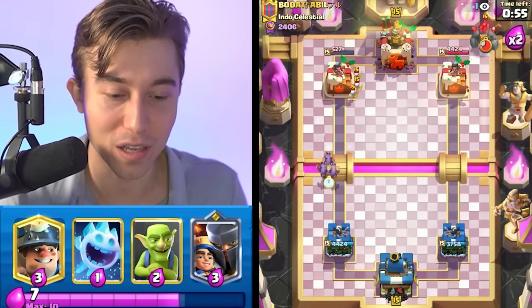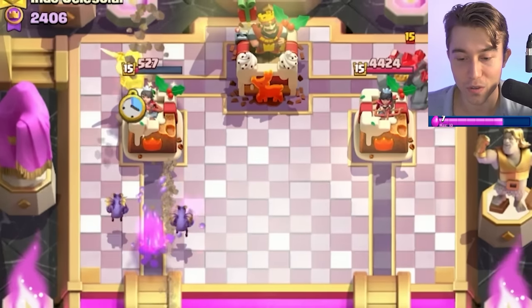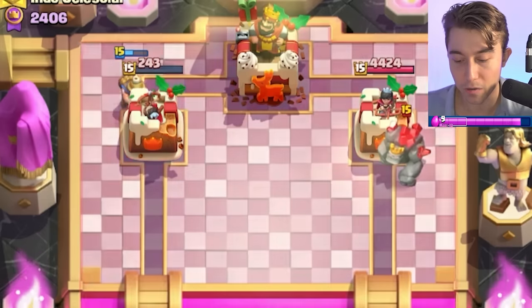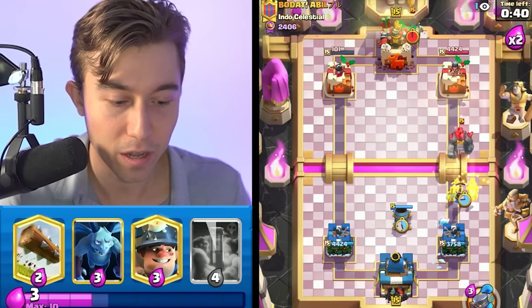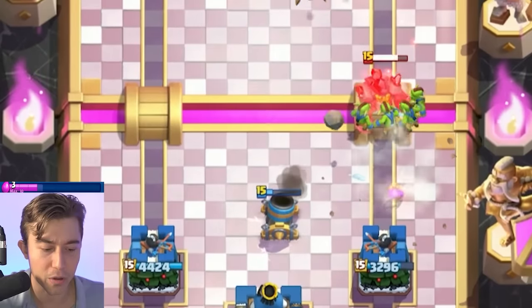I think the minions will take the entirety of the tower if we go for a Miner with it. He's going to arrows on it — I'm shocked that he would do that. Let's go Little Prince, but this time we're going to go for Goblins and protect it. He's going to Fisherman — we're going to go Goblins, it's not going to work today. He's going to Lightning, interestingly enough. I didn't think he would have a big spell judging by the fact that he had double small spell in his deck.